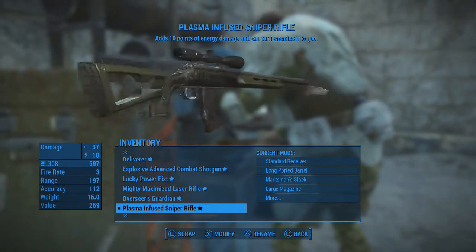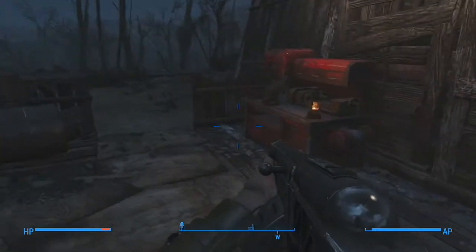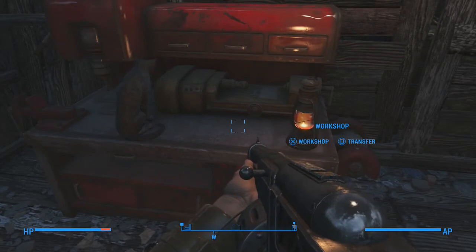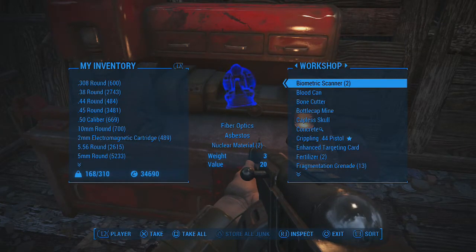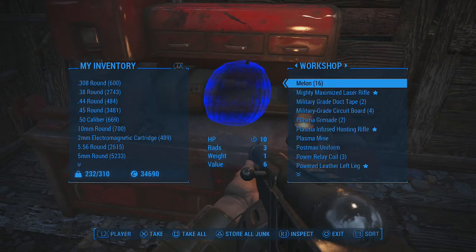That concludes the top 5 things that Bethesda improved on in Fallout 4 that worked greatly with the game. Do you have any suggestions for what Bethesda improved that you like or dislike? Leave it in the comments below. Thank you guys for watching and stay safe out there in the Wasteland.